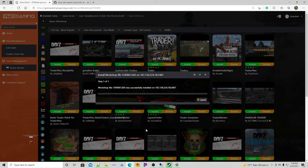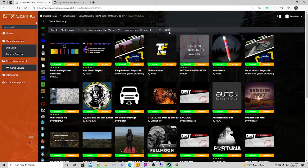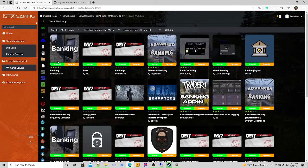In the last video we had left off running the Tagistan map; I went ahead and switched it back to Chernarus to set up the traders — it was easier that way to show you guys. We got the trader installed, so let's find the banking mod. Right here by Deadcraft — go ahead and install that.